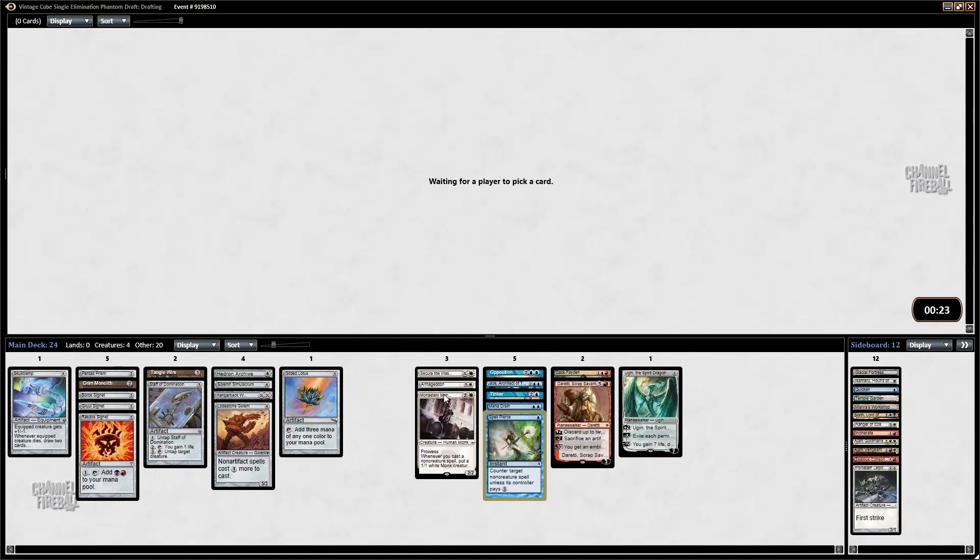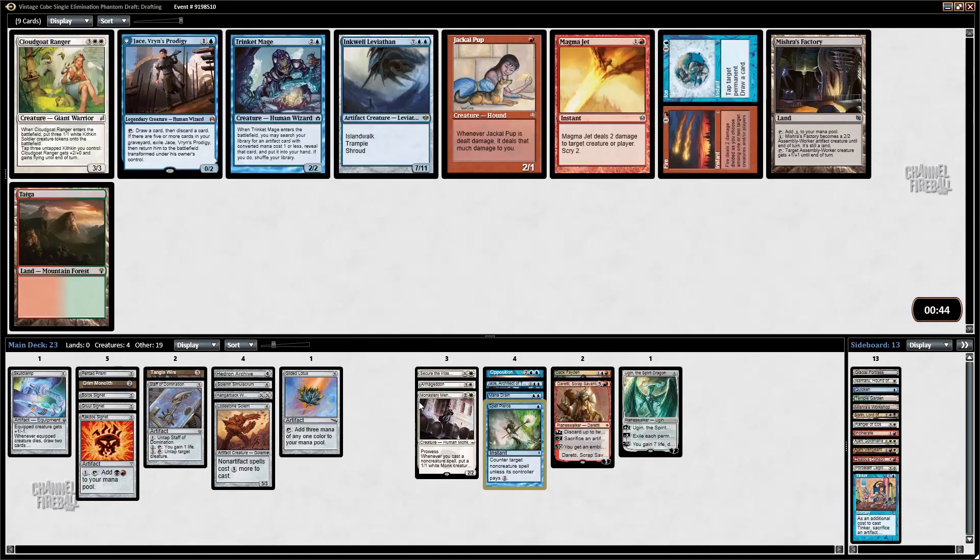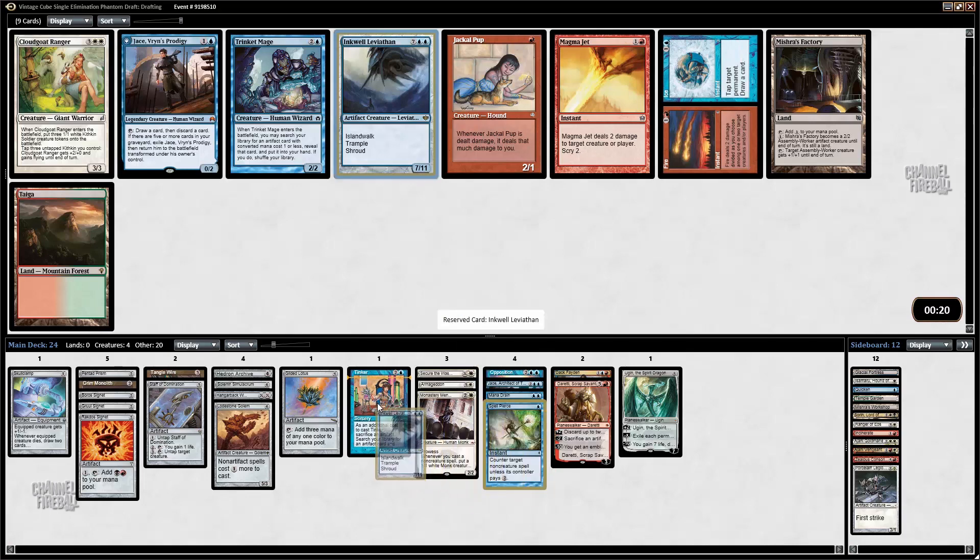Right now I'm not playing Tinker, though obviously I could. Wow, this pack — I mean I'm not taking Fire and Ice, but I do like the card. There's Inkwell Leviathan for Tinker, there's Trinket Mage which gets Skull Clamp, and there's Jace which is just a generally great card. This might be an Inkwell deck because this makes Tinker great. I can cast Inkwell or Dureity it back, and Trinket Mage into Skull Clamp is nice. I'm taking Inkwell, cutting Staff, because I'm not getting Metalworker at this point.